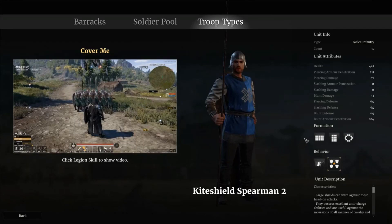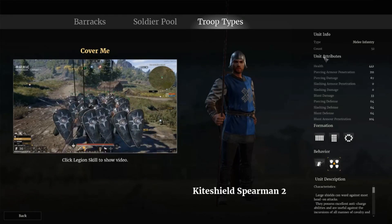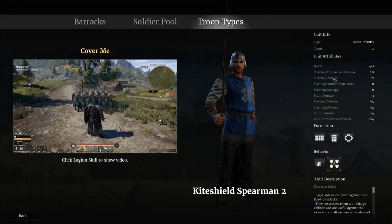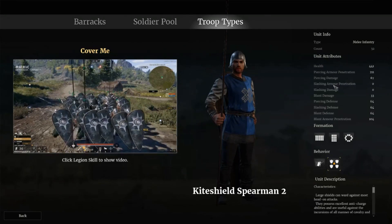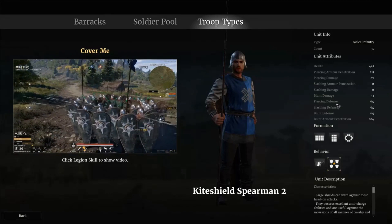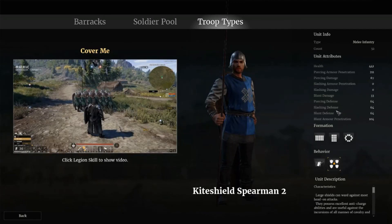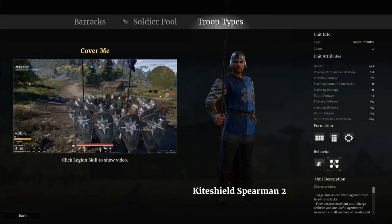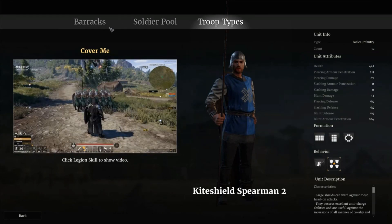Also, what I didn't cover for the first troop type is that you do have unit attributes — health, piercing armor penetration, piercing damage, slashing armor penetration, slashing damage, blunt damage, piercing defense, slashing defense, blunt defense, and blunt armor penetration. So you do have stats for each of the troops.